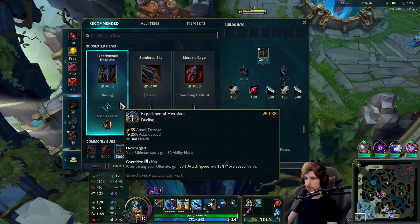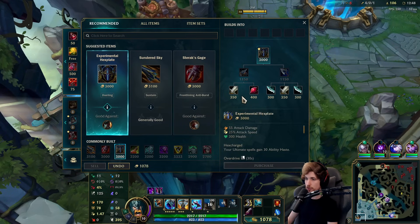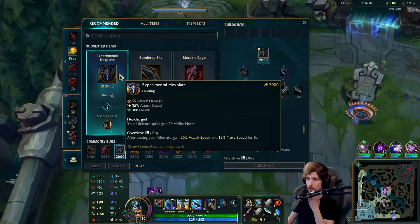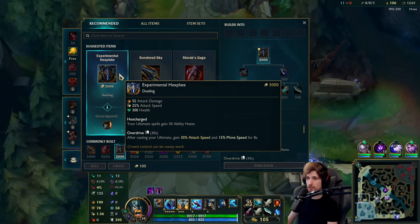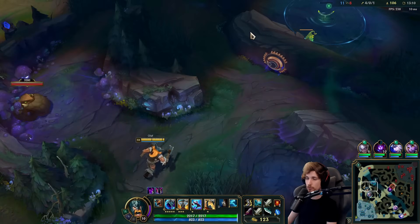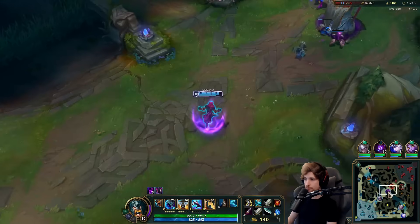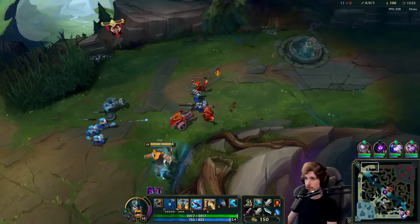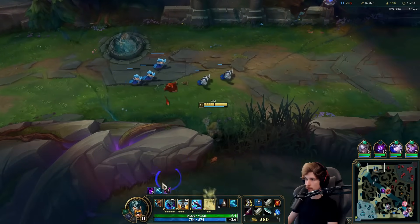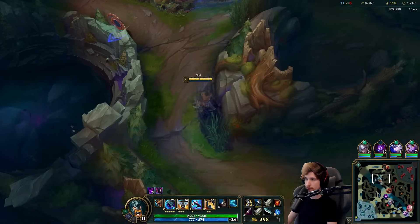We're going to build into the next item now, which might be a bit unexpected. I was going to go Blade of the Ruined King, but I'm actually going to build Experimental Hexplate instead. I'm building it because of the effect — and also for the ultimate spam. So no Blade this game: it's Stridebreaker into Hexplate and then into maybe Blade, but we can also build Sundered Sky. It's probably going to be Sundered Sky. My bot lane is losing hard, but no worries — I've got this game. I'm going to steal every jungle camp on the topside so that Fiddlesticks will never get them.